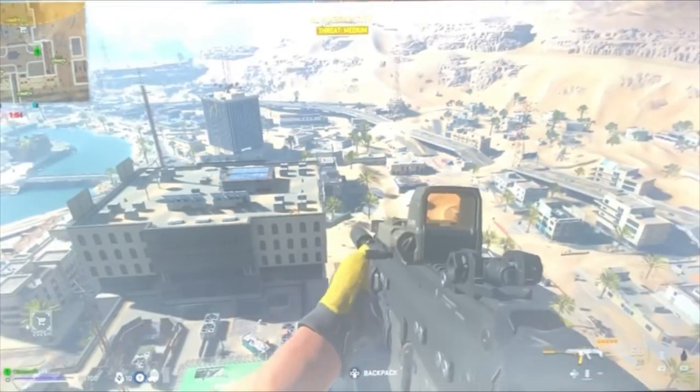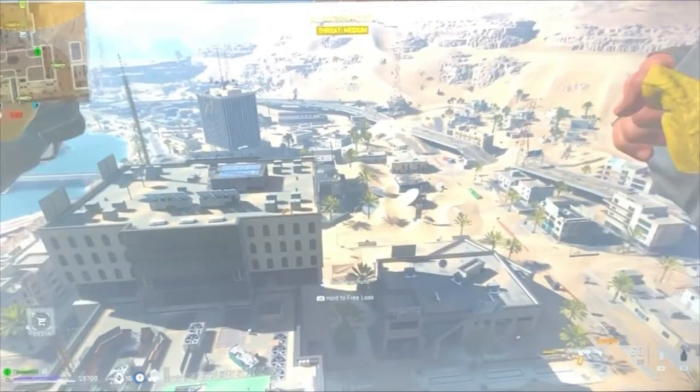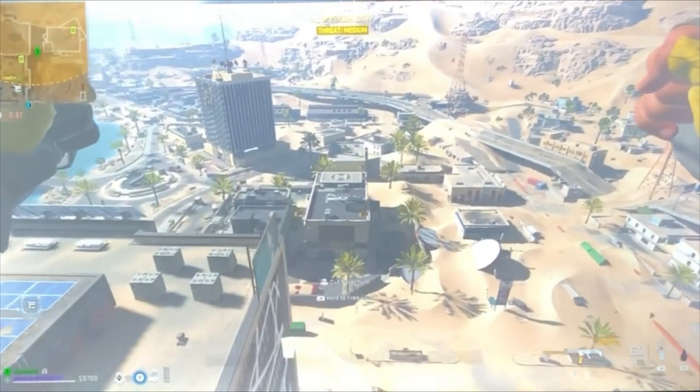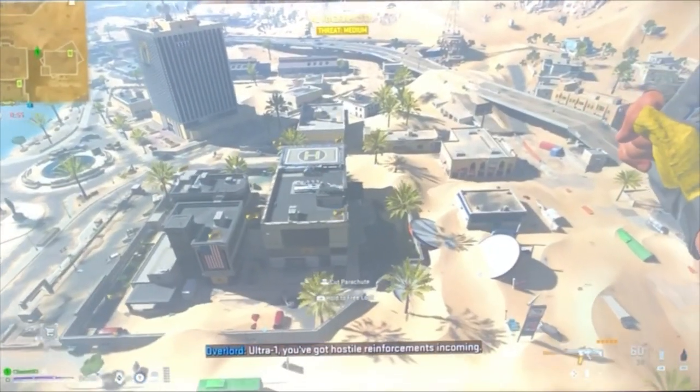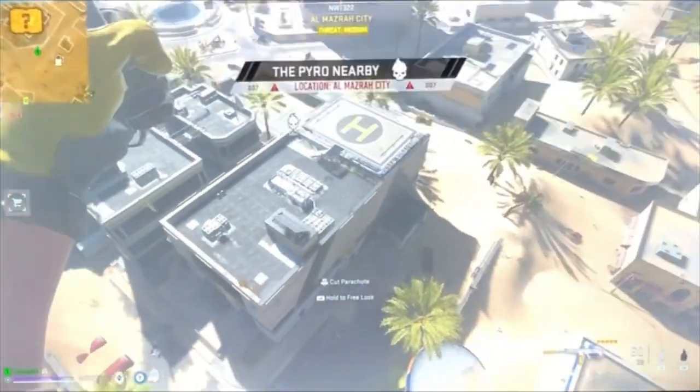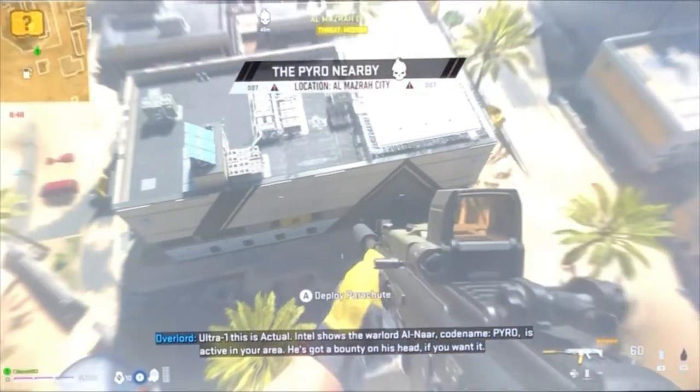I do think Pyro is one of the easiest bosses to kill, and he drops one of the better three plate carriers for solo players — it allows you to heal much quicker. And with only three bandages, one watch, and one licker, it's pretty easy to craft.